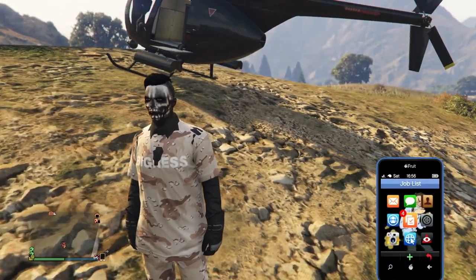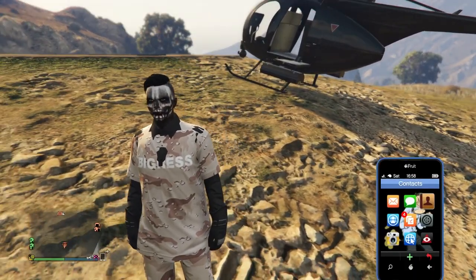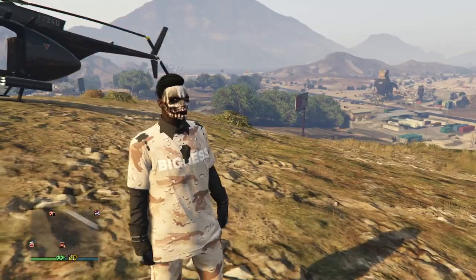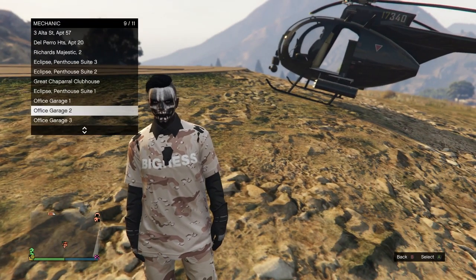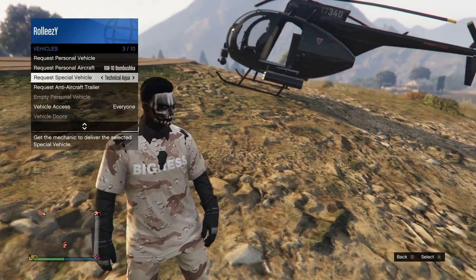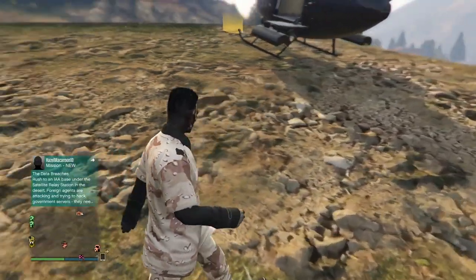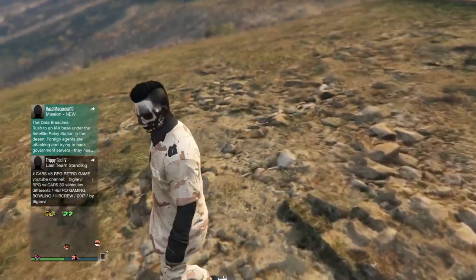See where I landed my Buzzard attack chopper? That's where you want to park it — right behind the yellow circle. Remember, these vehicles can't get sucked into the facility because they're Pegasus vehicles; that's why we're using them. Now go ahead and call up your Deluxo. Quick shoutout to the founders: Seal France Belge, Apocalypse, and Unfazed Gaming for figuring out the solo part of this glitch.